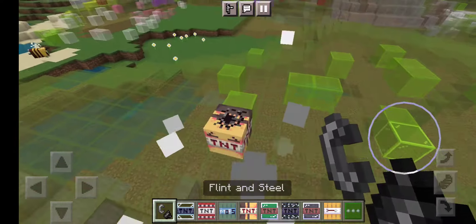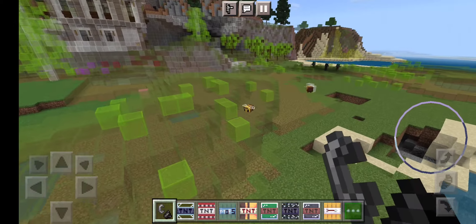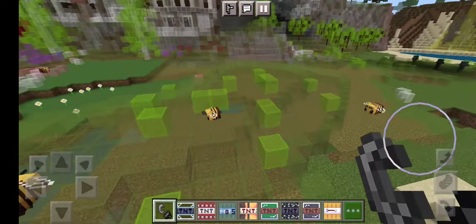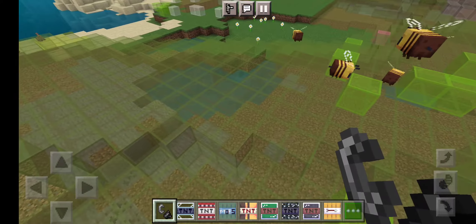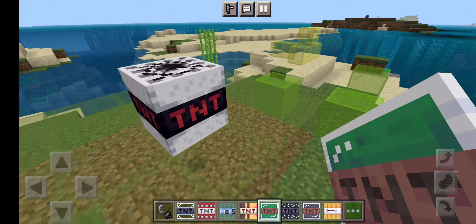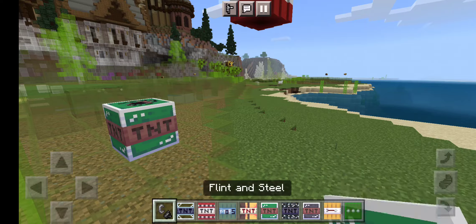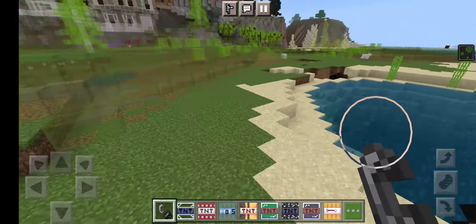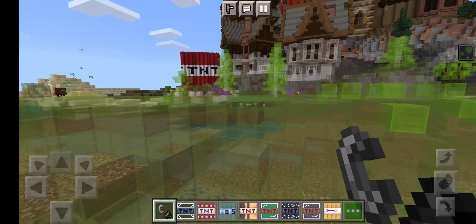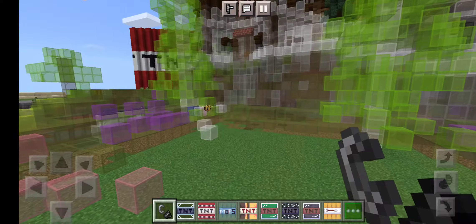This is going to spawn bees — like there are bees already — and it spawns more. It spawns like 1, 2, 3, 4, 5 — it spawns five bees, so that's crazy! The next one is TNT Poison. If we explode this, it doesn't give you poison, but it also affects all mobs.